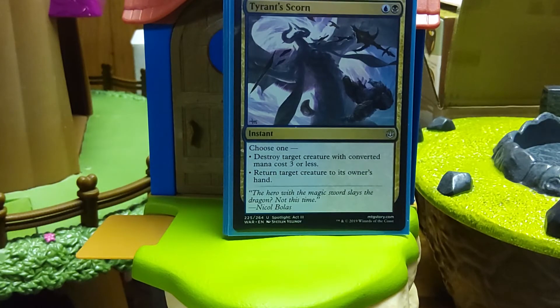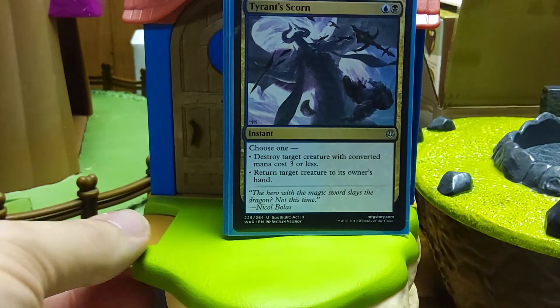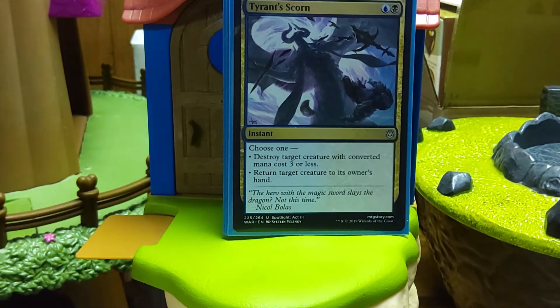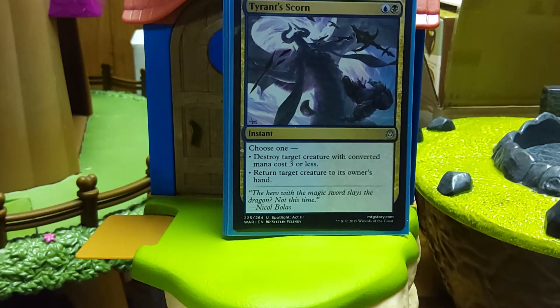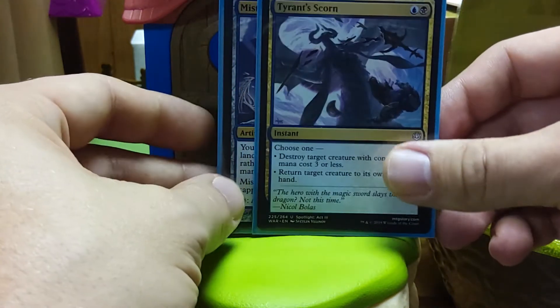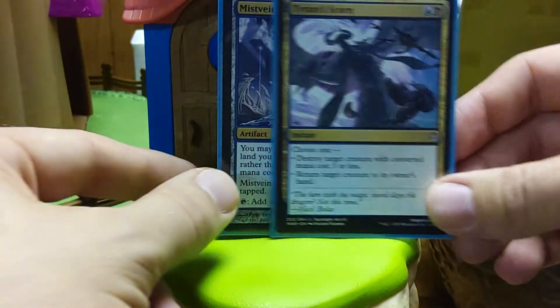Tyrant's Scorn — this looks like a weak card but it does some stuff. Killing utility bodies — there are plenty. If you've ever played against Edric, for example, most of those bodies are at that casting cost, killing Edric itself. Some of the faster decks have that ability. Returning a creature, it can even be your own Niv-Mizzet Reborn. It has some flexibility. This might become Drown in the Loch — I'll see.